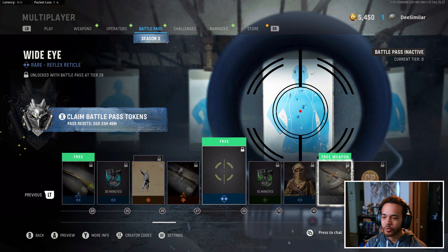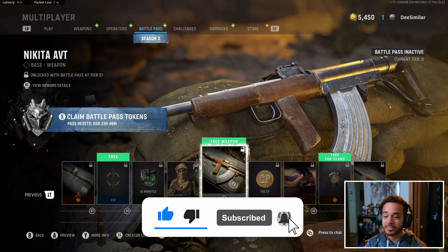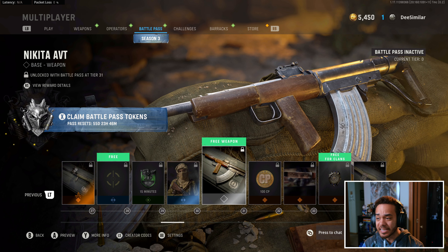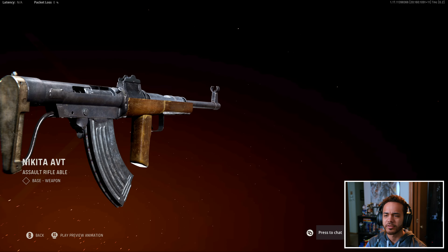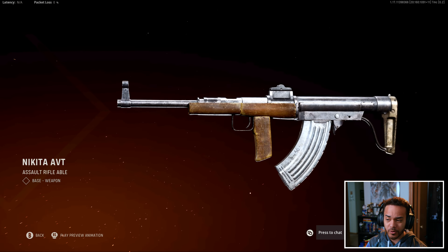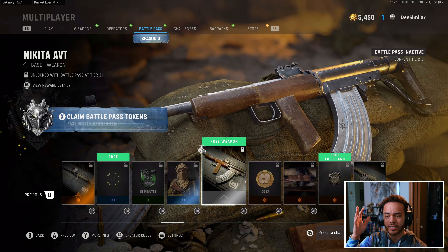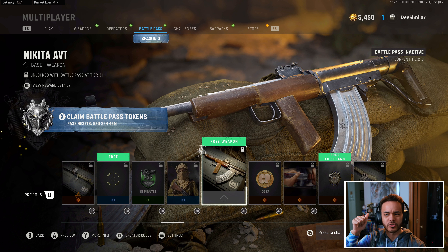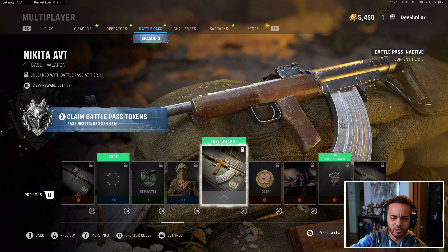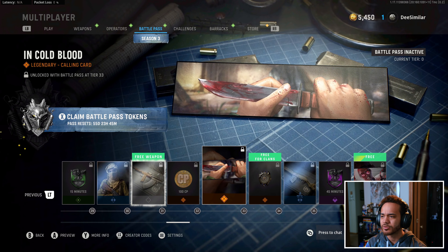Standard looking, like a World War II blueprint. We got a Padmavati skin. This is the second free weapon — we got the Nikita AVT, which I'm really looking forward to based on what they've described of it so far. It's an Assault Rifle — interesting to call this Assault Rifle Able, even though the STG is Assault Rifle Able. But this is supposed to be an all-around excelling type weapon. It can be converted to short-range or long-range engagements. I'm really excited to get my hands on that.